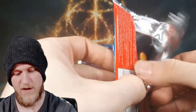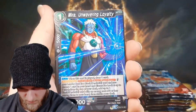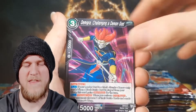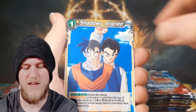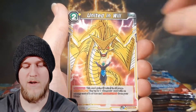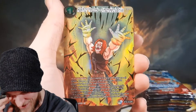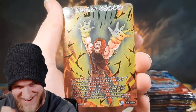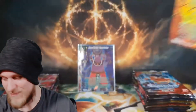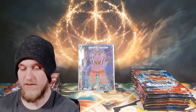Kind of running through these packs right now — we might do this whole box in one opening. We got Mira. I was kind of upset they put Mira as a secret rare in this set — Supreme Kai of Time and Mira feel like weird choices. There's our second SPR, dude! Oh my god, that looks so good — that freaking Trunks. That's a nice one, definitely one of the ones I wanted for sure.